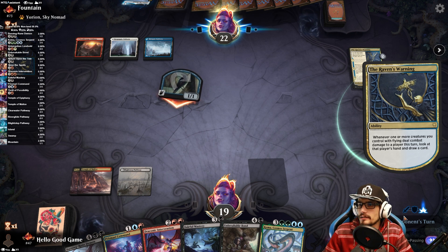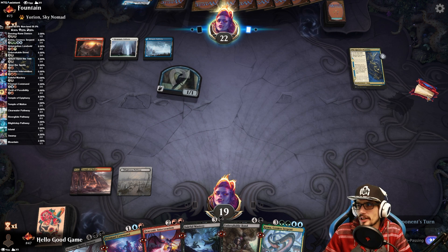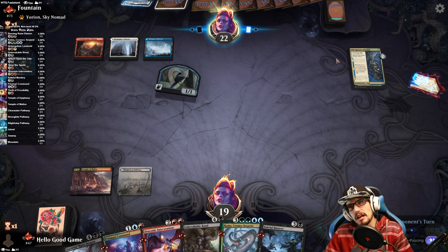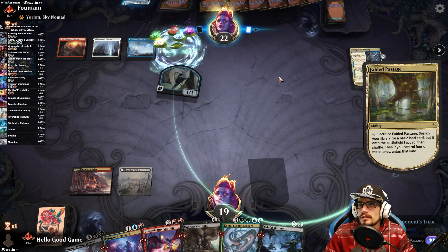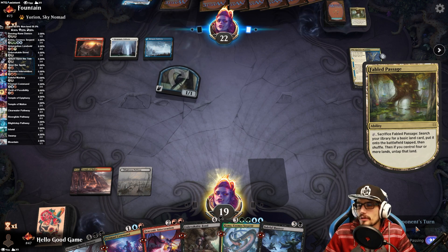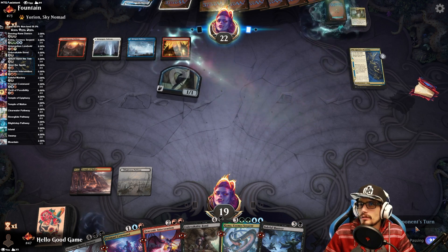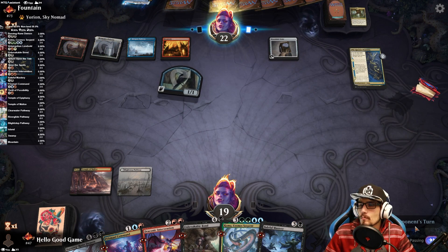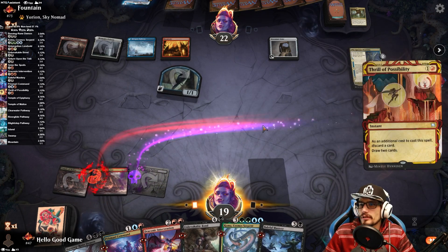They get to see our whole hand. Maybe I should have just exiled it — they would have gotten the draw anyway in a different way, and wouldn't have seen our hand. We'd be down to Mastery, but Mastery is really one of the few ways to deal with planeswalkers they may have. Jeskay with the Tome in play. This at least works to draw a land.